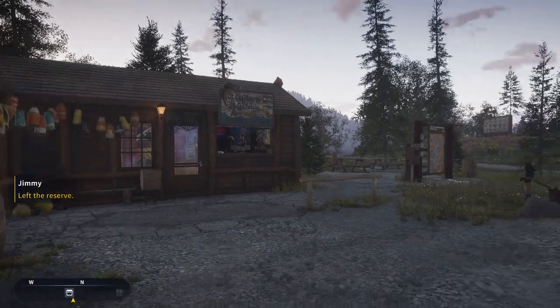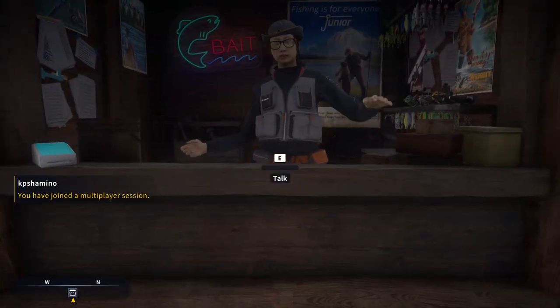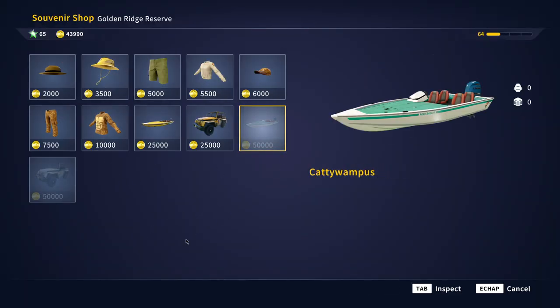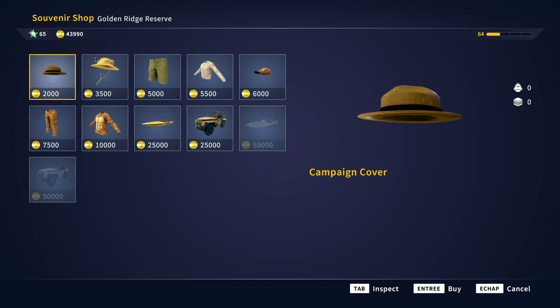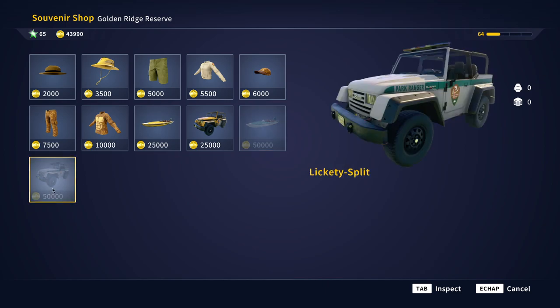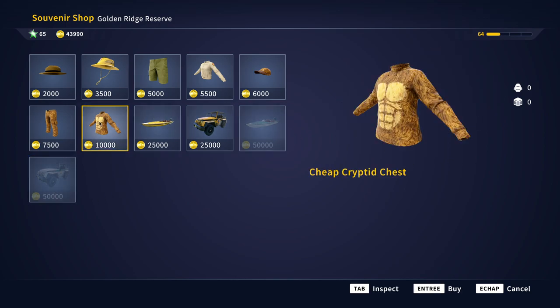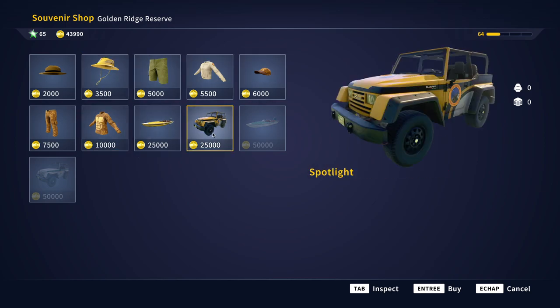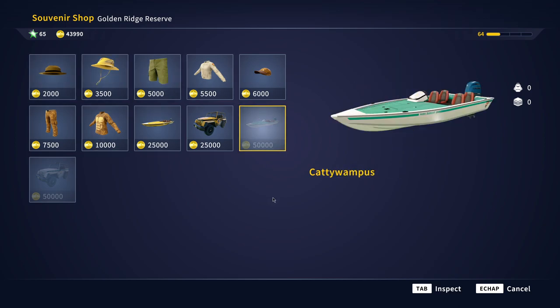Let's get into the game and start first with the souvenir shop. Where can you find it? You can find it here — go to the local souvenir shop and you can buy things here. It's just cosmetics that you can buy. You need money because the boat is 50,000 and the jeep is 50,000. In my opinion it's just something that you can burn your cash on. I think it looks like Bigfoot, as I said in the previous video, but it's just cosmetics.